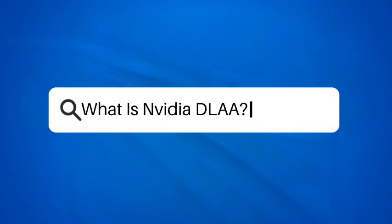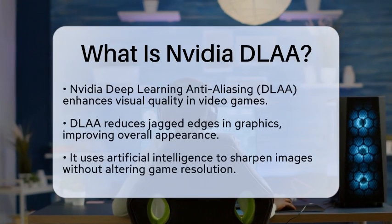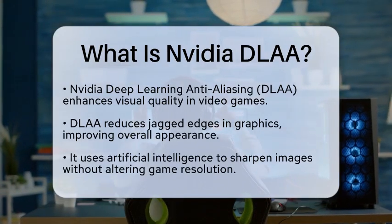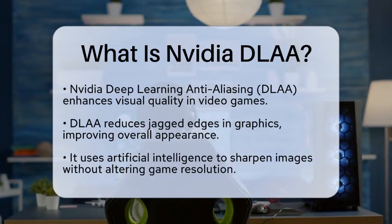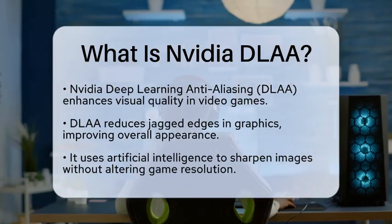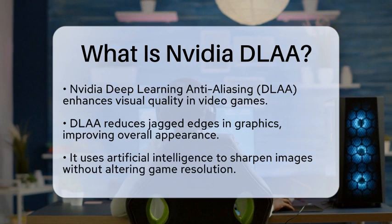What is NVIDIA DLA? Have you ever wondered how video games can look so stunning while still running smoothly? One of the secrets behind this impressive visual quality is NVIDIA Deep Learning Anti-Aliasing, or DLA. This technology is designed to make your gaming experience visually appealing by reducing those annoying jagged edges that can pop up in graphics.